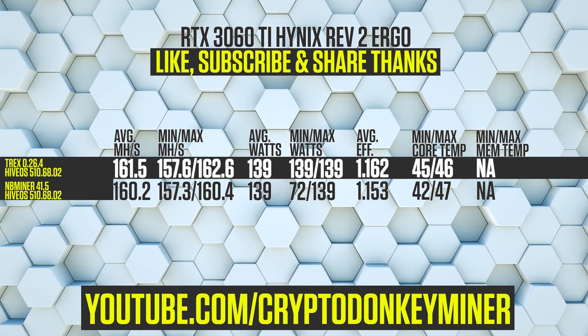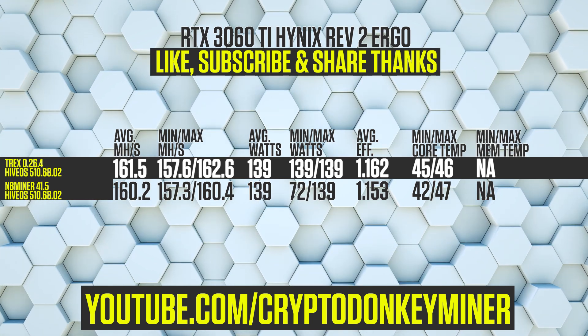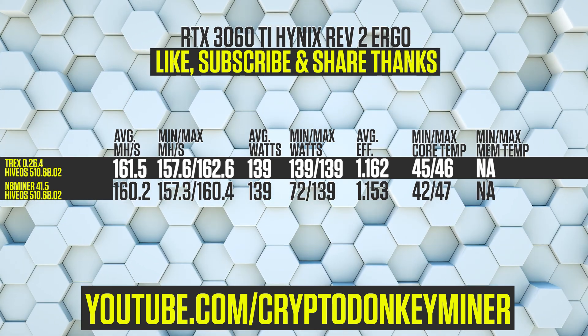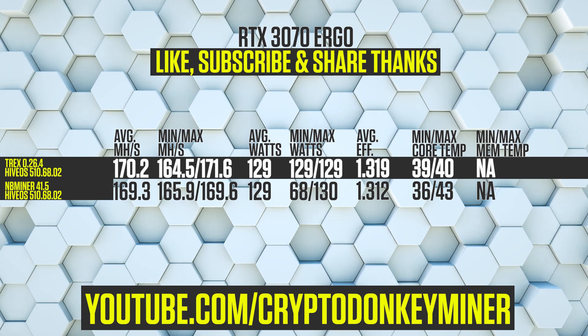Now it's time to have a look at the results for the RTX 3060 Ti Hynix Revision 2 mining Ergo. T-Rex Miner is 1.3 MH/s faster than NB Miner, at a total of 161.5 MH/s. The average power consumption for both miners is the same at 139 watts.